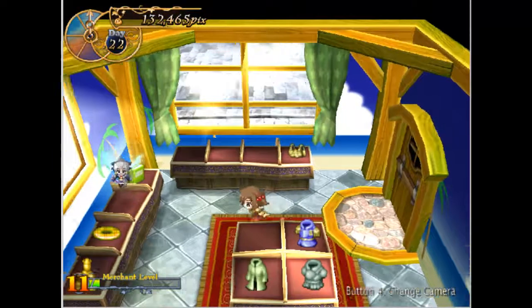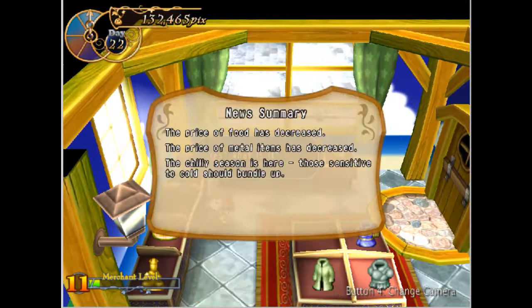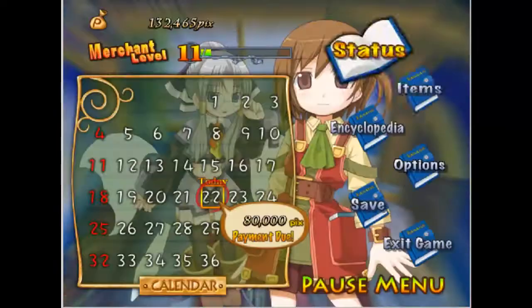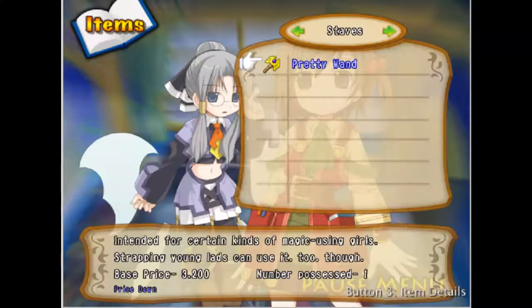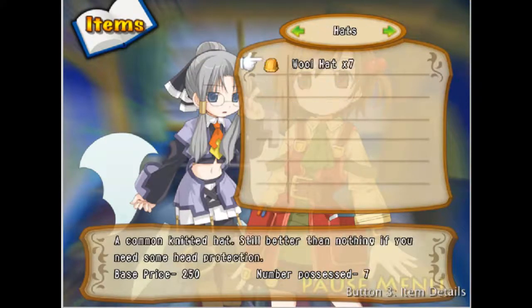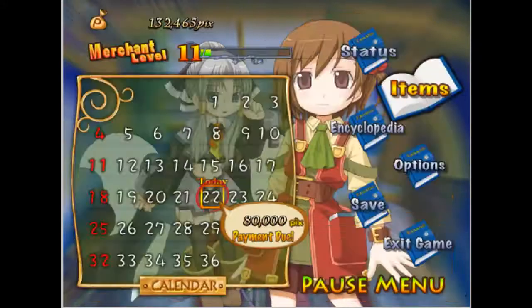It took a little bit of work, but I finally found my save game. Yeah, chili season — those in some of the cold should bundle up. Let me see what kind of stuff I have in my inventory. Got a pretty wand. We're good to go adventuring. ADVENTURE!